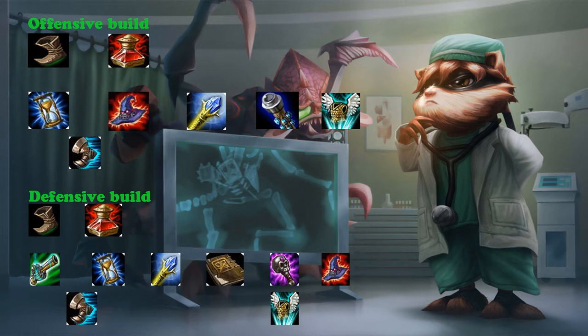On the defensive build I go with boots and three health potions. I will get some spell vamp, level 2 boots, and Zhonya's Hourglass. Then I get Rylai's Crystal Scepter and Will of the Ancients. At this point you will have a lot of sustain, a lot of health, you will slow down enemies when using spells, and you have Zhonya's for extra protection during team fights.